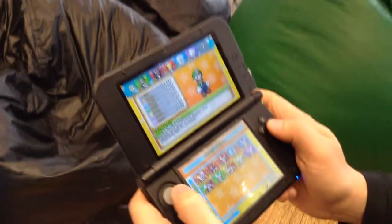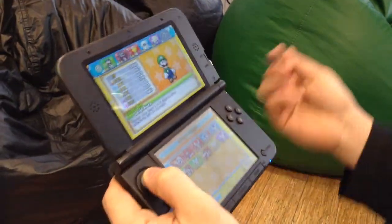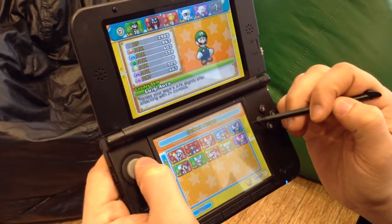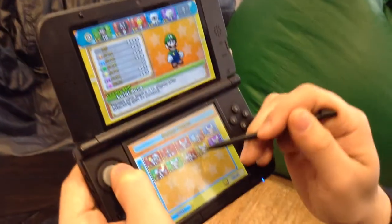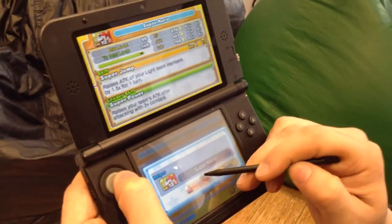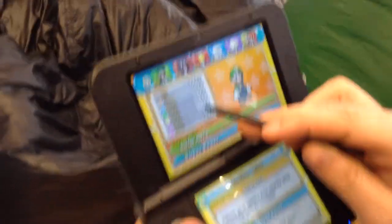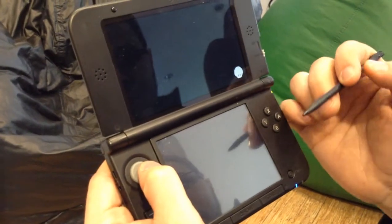We're playing Puzzles and Dragons Z Super Mario Bros. Edition. Let's get the status out. I'm going to select the helper now — each one has a different ability. Since my light attack is 0, I'm going to choose somebody that's going to boost my light attack. See, it went from 0 to 443, so that's good. Now I'm going to press OK and start the level.